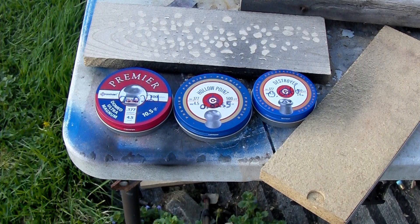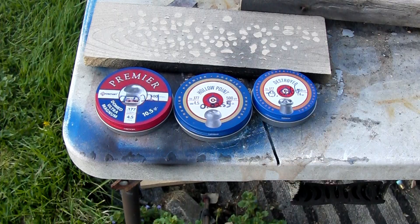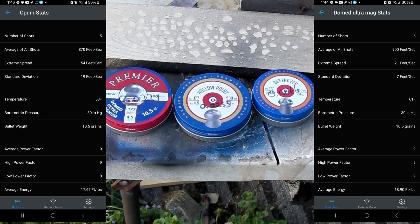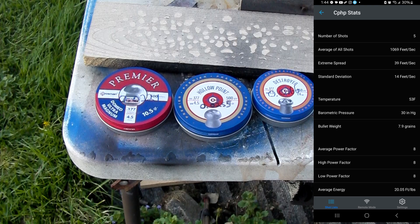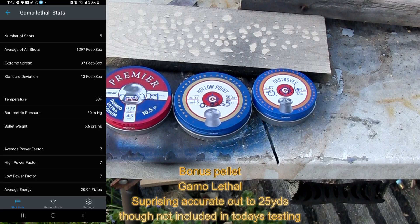A right bone choice is the Gamo Swarm Magnum Gen 3i. What we're doing is a velocity and gelatin test of three very popular pellets: the Premier Domes, the Ultra Magnums at 10.5 grain round nose in the middle; the tried and true favorite, the cheap and accurate Premier Hollow Points at 7.9 grain triple point pellet; and on the right are the Crosman Destroyers at 7.4 grains, a pointed hollow point. That's really why I'm doing this video today.